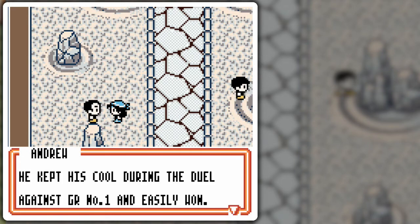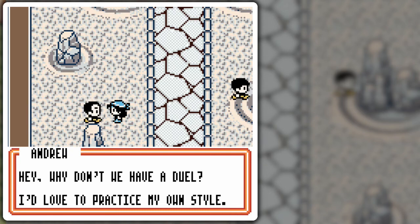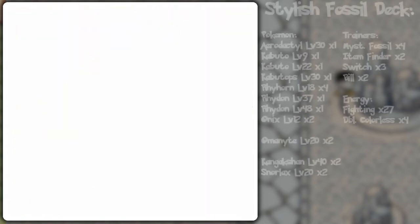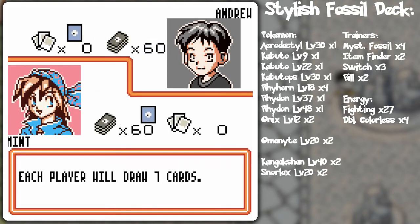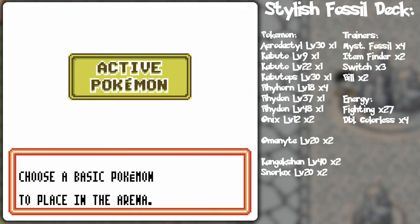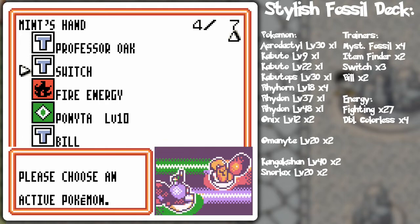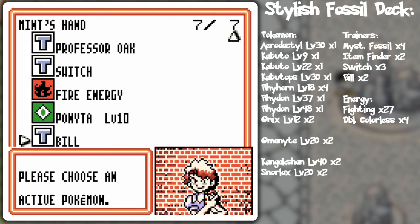A Rock Club member named Andrew challenges us to a stylish duel for six prize cards. He's got a fossil deck — remember him? Updated fossil-ness. And what do we have? Professor Oak, and that's all we need to win! Professor Oak draws us the cards to win the details!